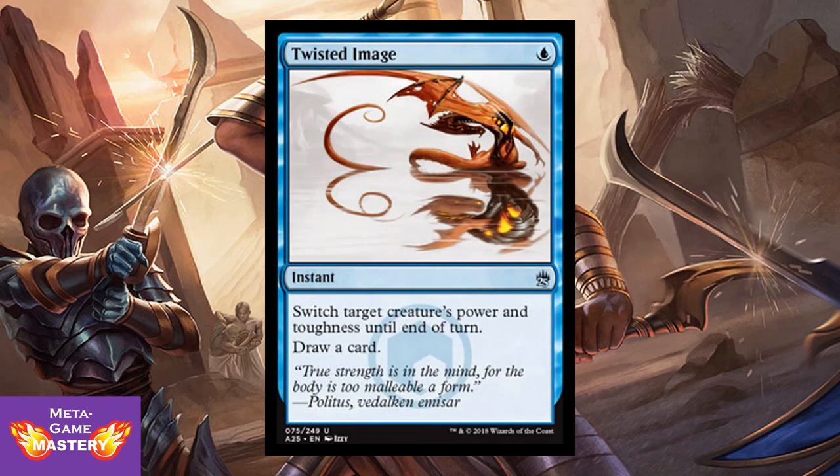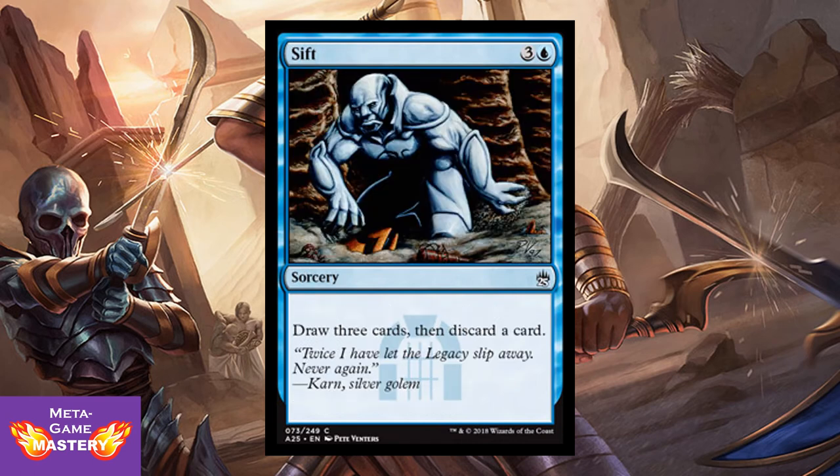Now our blue cards. Twisted Image is 1 blue mana instant — switch target's power and toughness until end of turn, draw a card. For 1 mana it's a great combat trick that replaces itself. And I mentioned Sift before — great with Lorescale Coatl. It's 4 CMC, 3 colorless and blue sorcery — draw 3 cards, then discard a card. Also good for filling up your graveyard for reanimation strategies.